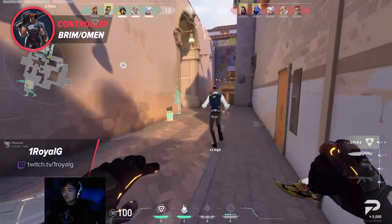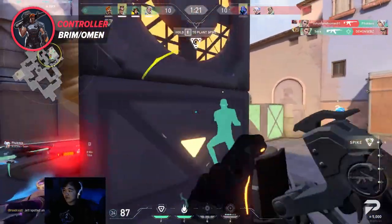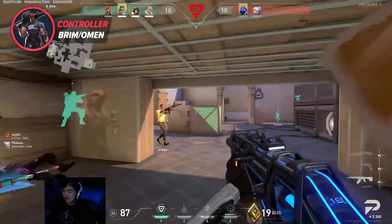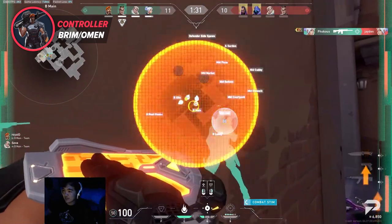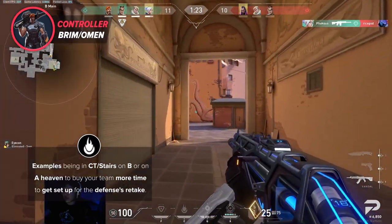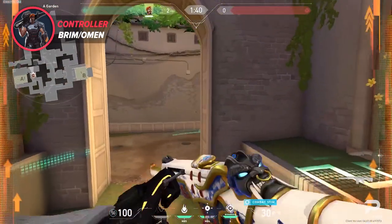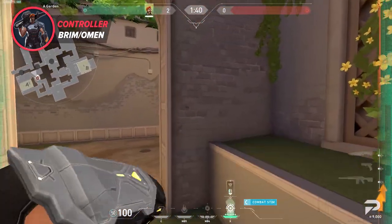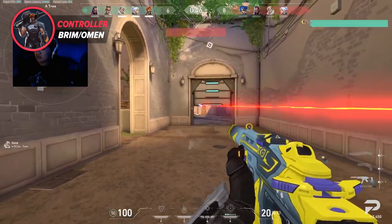Rounding out the last spot is the controller pick. Brimstone has fantastic utility for both offense and defense. His stim beacon is perfect for accelerating your team for fast site executes, and combined with his ability to drop multiple smokes simultaneously, he can drastically up the tempo without giving much information away. Brim's molly has multiple use cases — on attack you can block key angles or stall post plants through lineups and his ultimate. On defense his molly stops rushes in their tracks and helps split the attackers, giving your team time to support or make a play. Brimstone's ultimate is also high impact, clearing deep angles like back site B or hell on A, and functions as a powerful stalling tool for post plants and retakes.